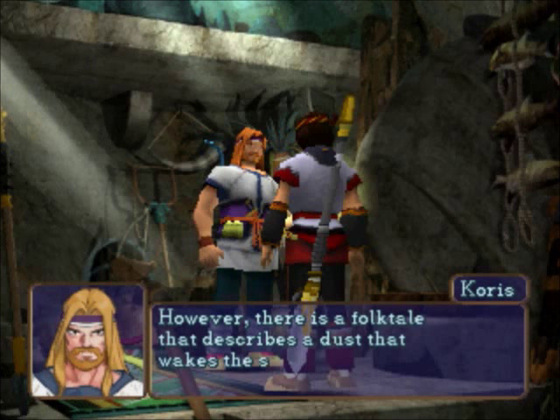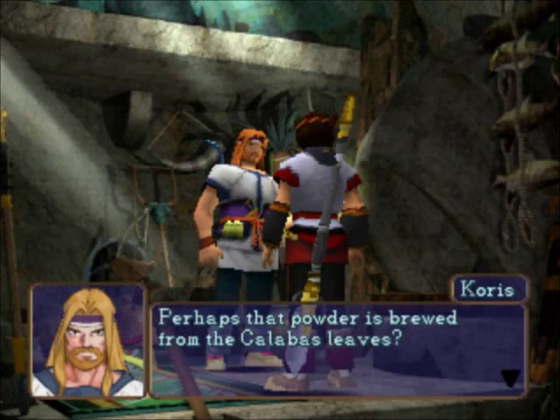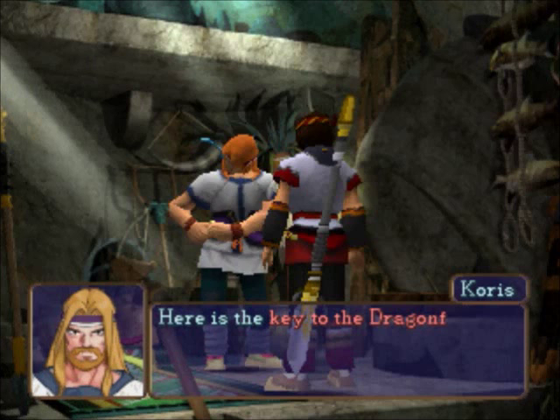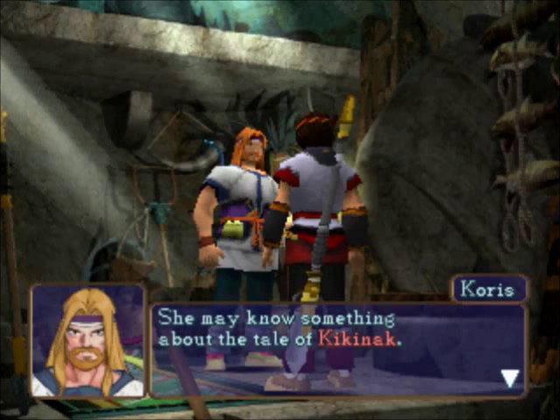However, there is a folktale that describes a dust that wakes the sleepy. It is the story of a wondrous powder kept by a half bird, half man named Kikinok, who lives in the dragonfly forest. Perhaps that powder is brewed from the calabaz leaves. This is only a guess and it's all I could find, but I think it is worth looking into. Here is the key to the dragonfly gate — you should have it. In typical RPG style fashion, we get the key to the next area.